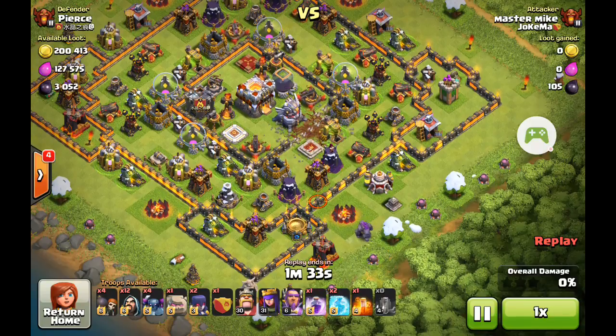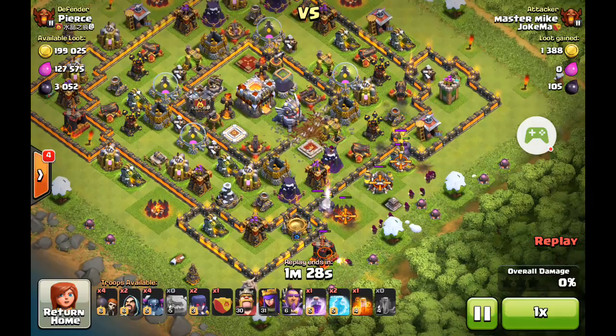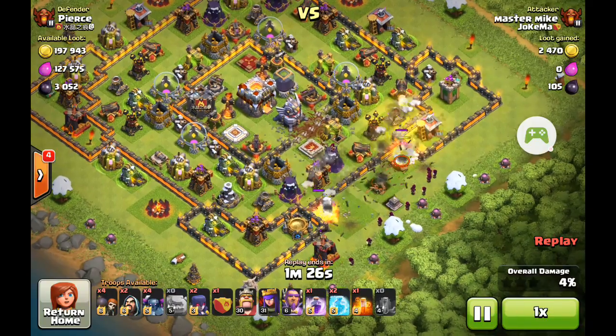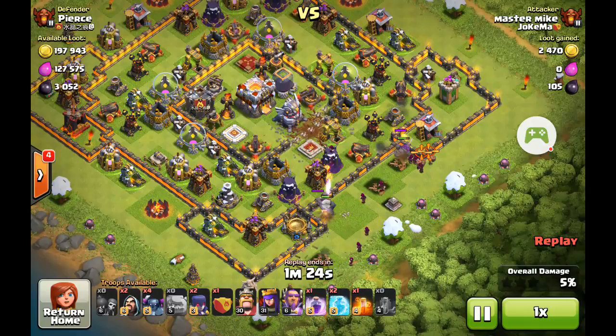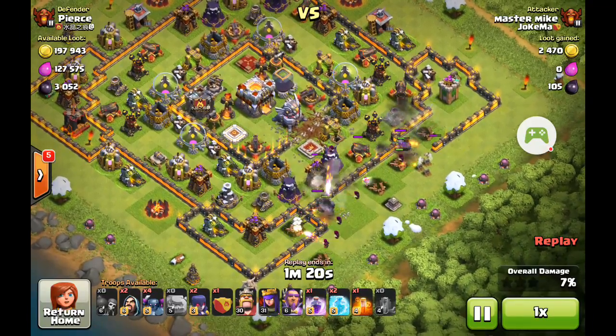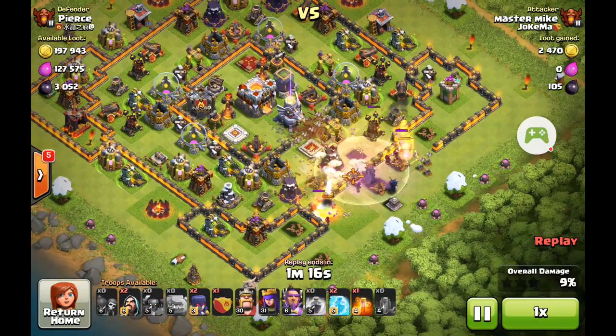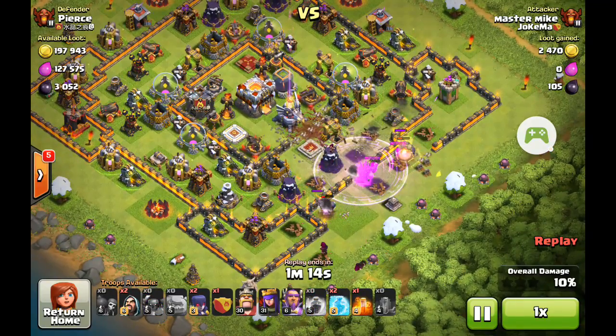Then straight in with the Golems — they'll draw all the attacks off the defences. A couple of Wizards behind, just to clear out the outer buildings. And as soon as they're gone, Wall Breakers — but you can see they go over to the side; they don't really do me any favours there. So the only thing I can do then is to drop the Pekkas on the wall and rage them up. They'll cut through anything.